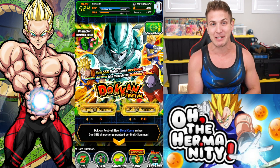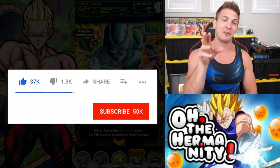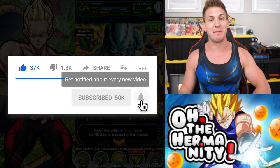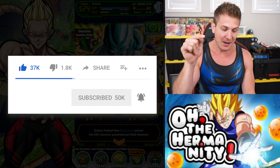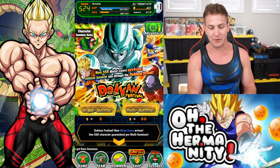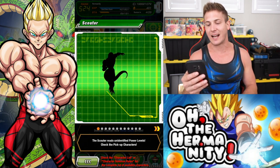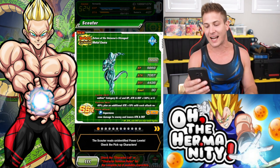Then we gathered up all that Spirit Bomb Luck and Full Power Goku showed up. It was a pretty awesome stream. So if you haven't been seeing my streams lately, make sure you click that notification bell and subscribe so you don't miss the next one. But for today, we're hitting the cooler banner. We got the brand new cooler lead, finally here — the leader of the Wicked Bloodline category.